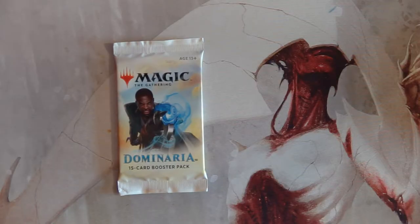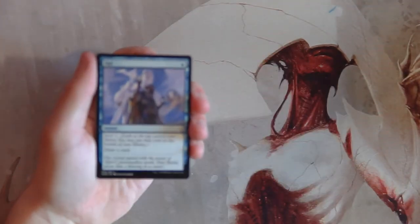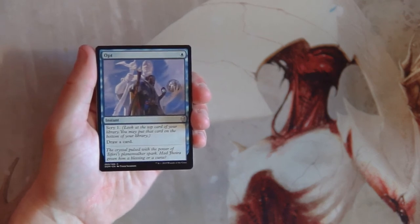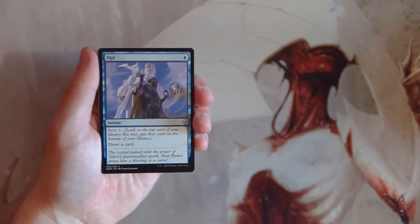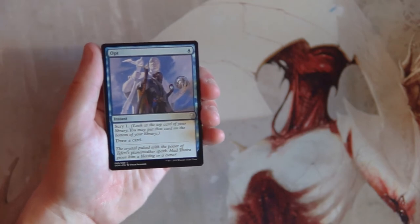Welcome to the next episode of the Crack a Pack series. Today we are opening up a pack of Dominaria, a fairly new set that I really enjoy. The pull we're looking for is Teferi — there's no way around it. Karn would also be fantastic. We'll go through this as if it's a pack one pick one scenario, and I did draft this set quite a bit, so I have a rough idea of the good cards.